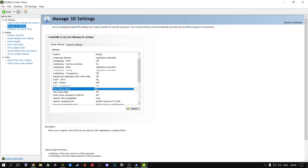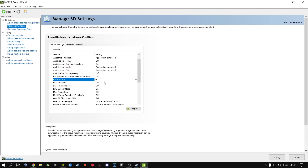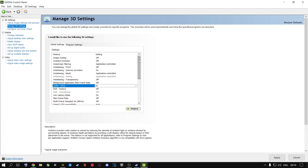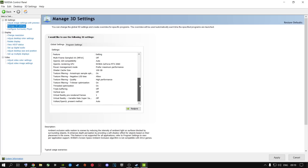DSR Factors: Off. CUDA GPUs: I highly recommend you select your specific GPU, not Auto. Then Off, Off, Application Controlled. These are the best settings for the global settings inside the NVIDIA Control Panel that you can use right now. Please go ahead and change these settings to have a better gameplay experience inside your game.